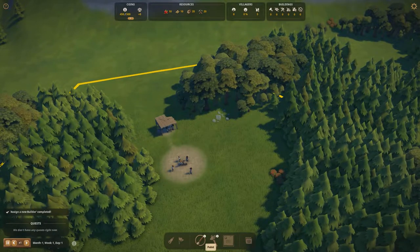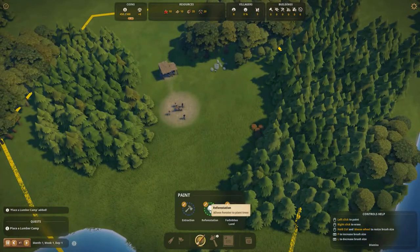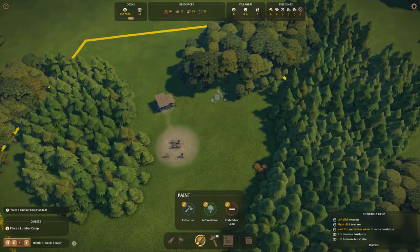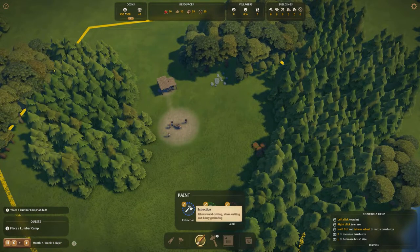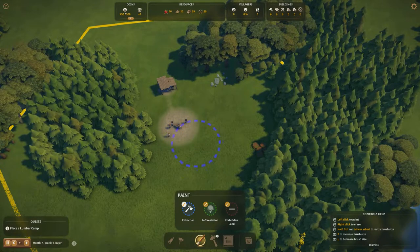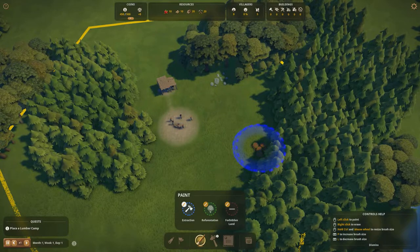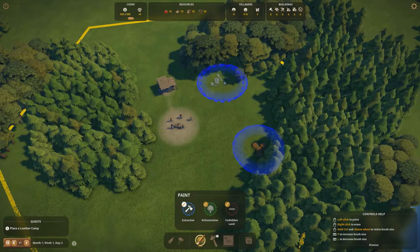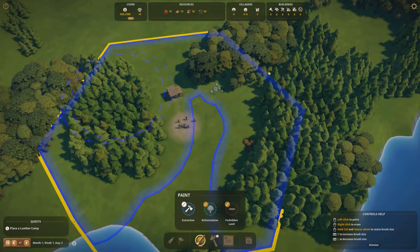At the bottom there's a paintbrush tool. If we click this it allows us to paint extraction, reforestation, and forbidden land as of right now, and we'll get more zones as we go on. Let's start with the extraction zone. When you're painting, pressing P or L will increase or decrease the size of your brush. You use extraction to extract resources — if we want the berries, stone, and wood, we need to mark those areas.